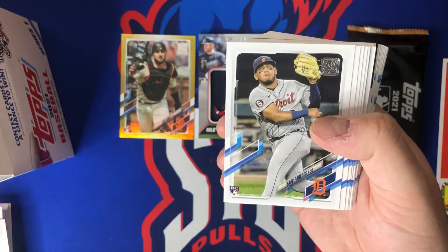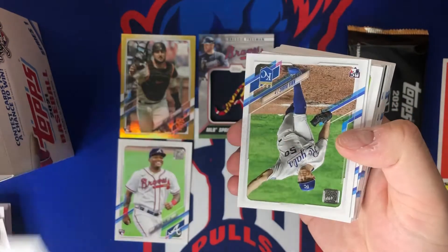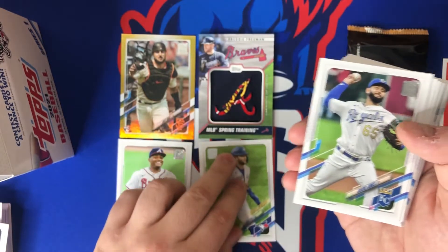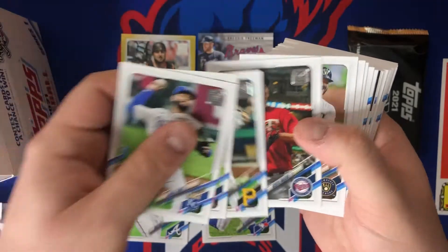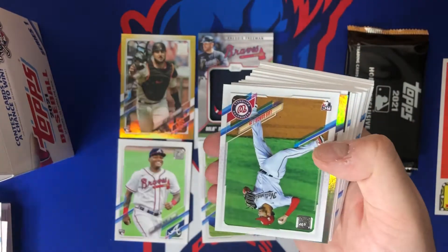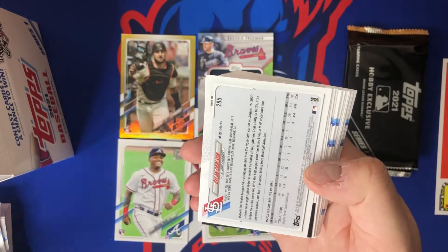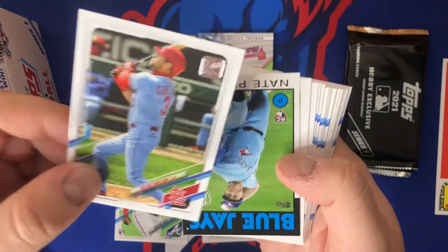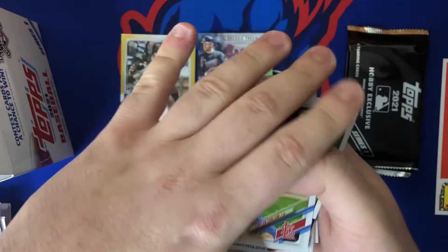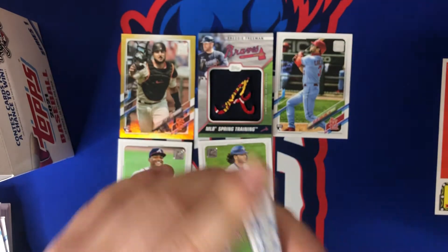Isaac Paredes and a Christian Pache base — he's one of the guys we're looking for. Miguel Cabrera, Gio Gonzalez, Bo Bichette future stars. Jacob Junis, Heimer Candelario, Colin Moran, Kenta Maeda, Omar Narvaez, Jesse Winker, Luis Garcia, and our rainbow foil is Salvador Perez. Then we got a backwards card of Dylan Carlson — that is a short print! He's got the baby blue Cardinals uni on there. Nice hit — definitely don't have that one yet.